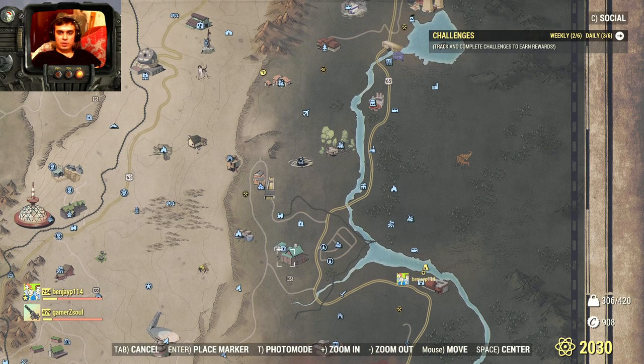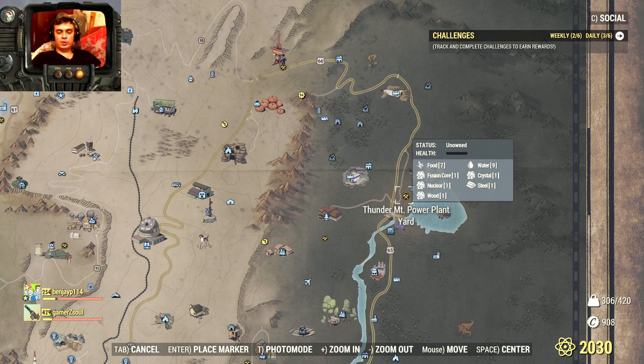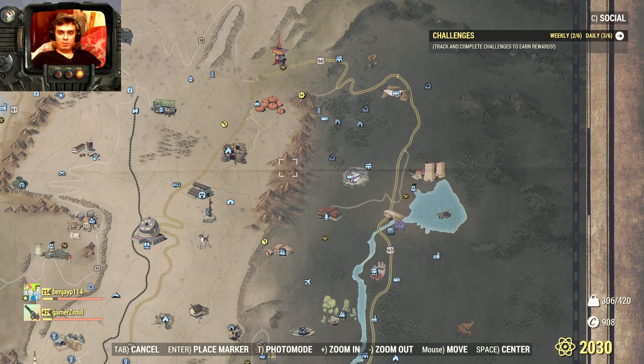I'm still experimenting with workshops. Today I'm going to take over workshops and figure out if Santas can spawn while your workshop is being invaded by Scorched — there are waves of them sometimes. I wasn't lucky enough to catch a wave, so I'm currently not sure.